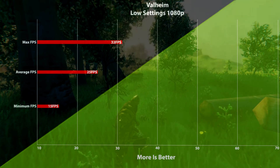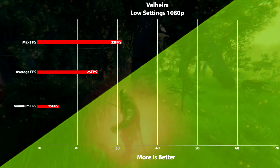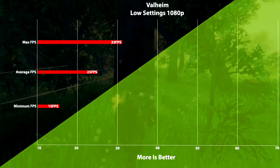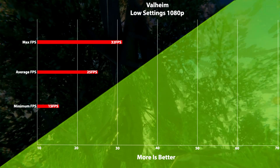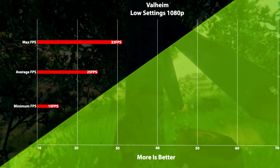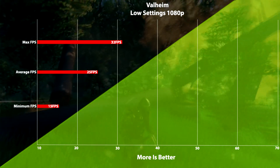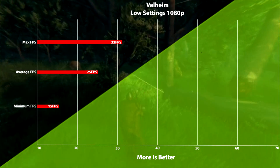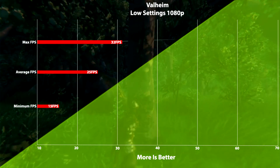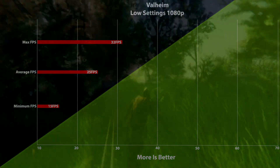Last but not least we have one of the hottest games right now — Valheim, which sold 4 million copies in two weeks. This game is still in early access and isn't amazingly well optimized. Running at 1080p low settings, we got a very poor average of 25 fps with a 32 fps max and a minimum of 15 fps. This was not super playable, and even when I dropped it down to 720p it wasn't really better.